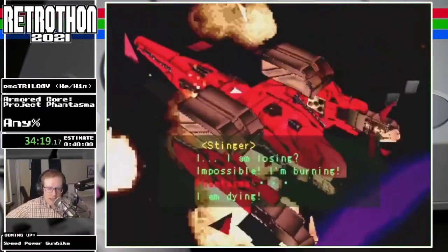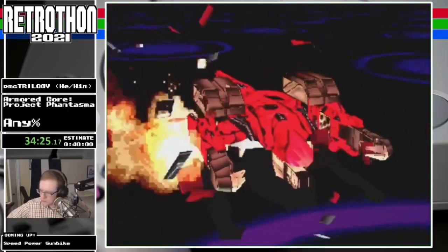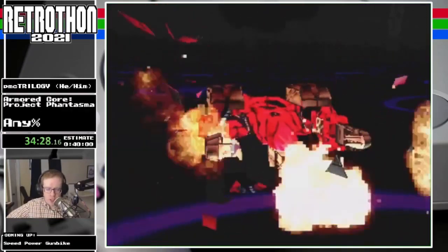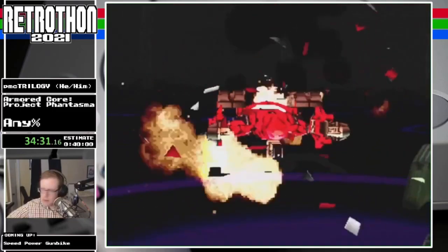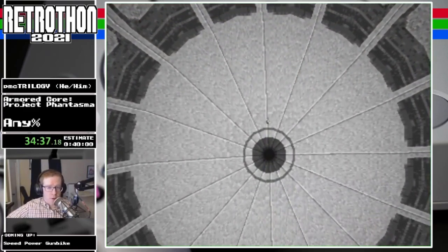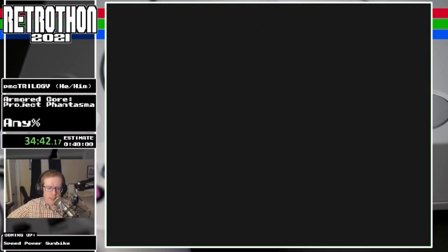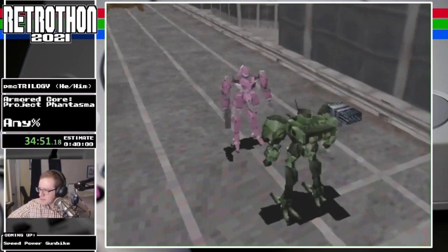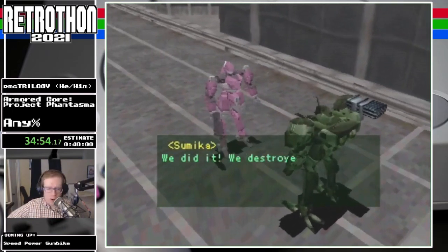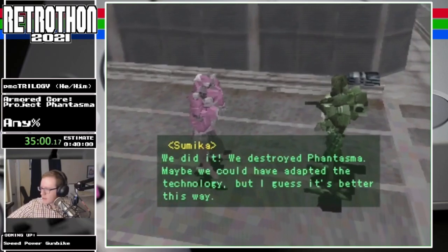Time ends traditionally in Armored Core PS1 games when the save prompt appears. So we will enjoy a short cutscene and then I will hit time on this run. That was Armored Core Project Phantasma — I think this is probably one of the cooler Armored Core speedruns. I'm a big fan of the out-of-bounds clips. You can do the same out-of-bounds clipping in Armored Core 1, but the Armored Core 1 any% route is super short for very silly reasons. Sumika is going to tell us that we were great, except that we charged too much.